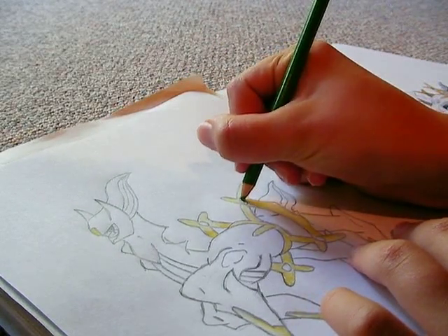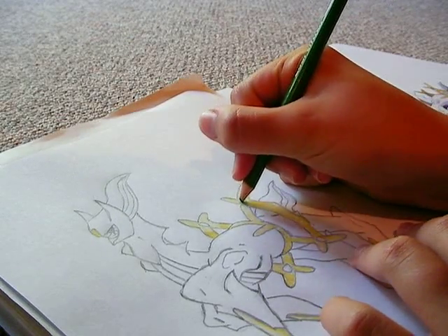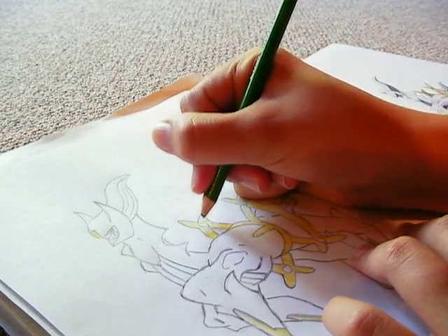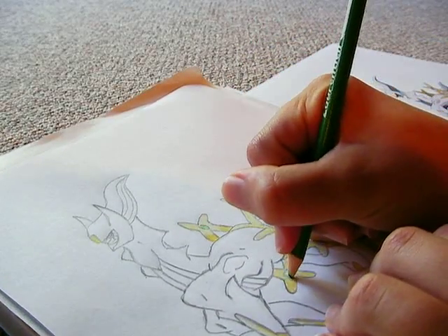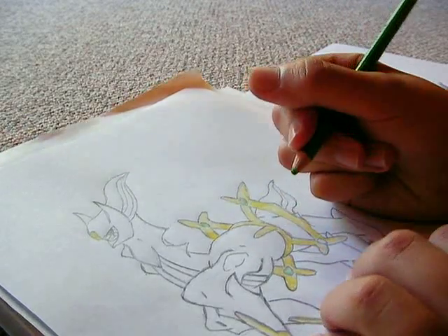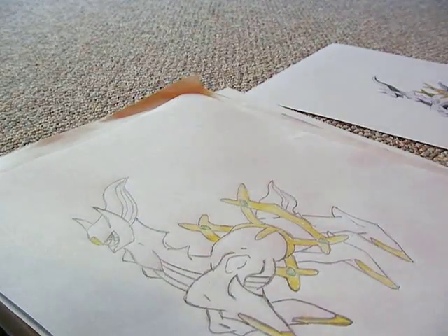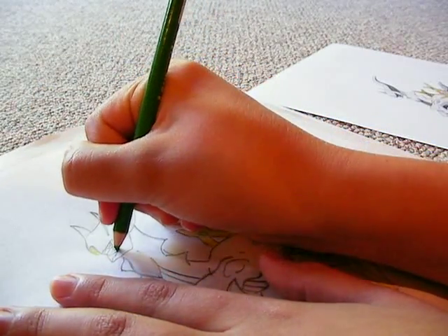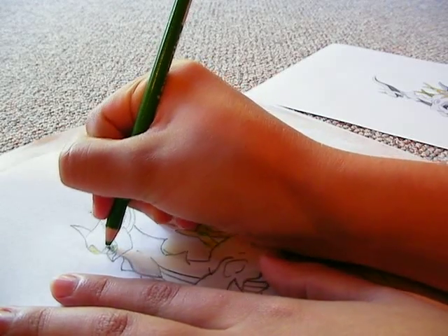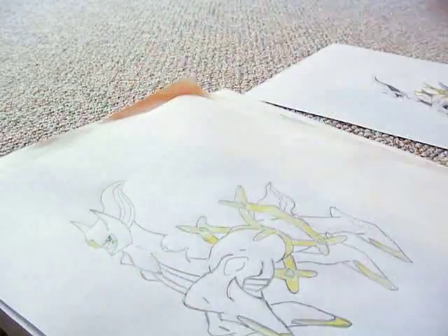You pretty much want to do the same thing: color dark when there's dark, and light when there's light. The jewels are a little bit different, because they kind of seek out points of light. But that's all the green there is to it.